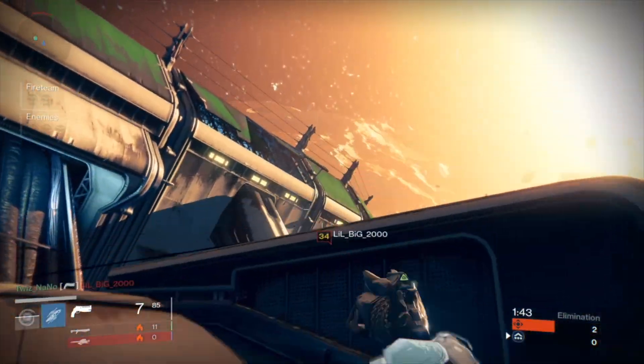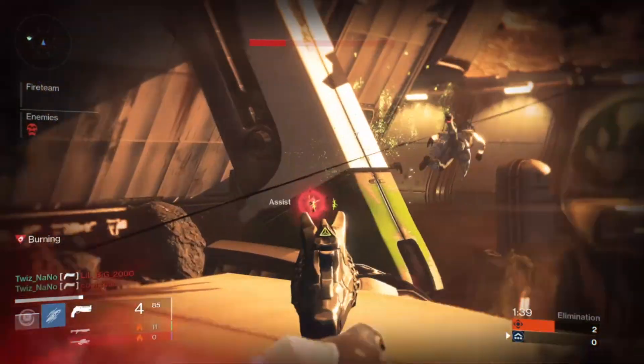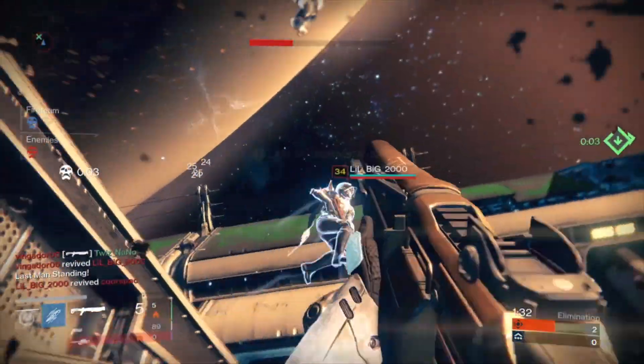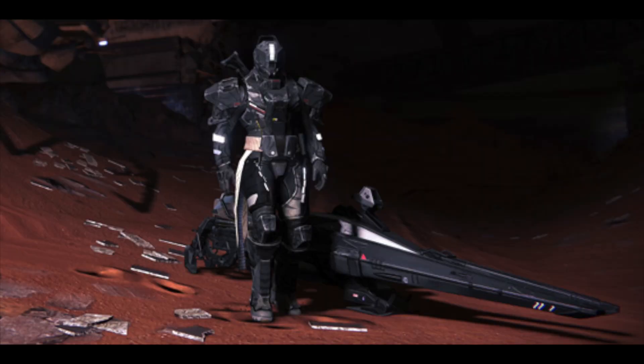Going further down the website to digital downloads, the biggest thing I thought was coolest was them talking about the VIP benefits. All we'd heard so far was a shader, a year-one emblem, and a sparrow — but now we can actually see what it looks like. Look at that — the shader, emblem, and sparrow are all jet black.